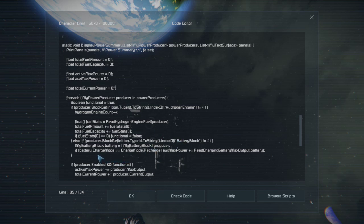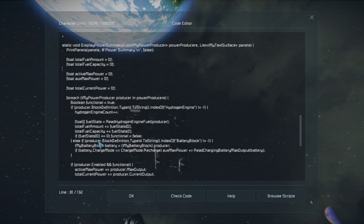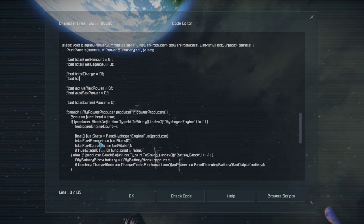First thing we need to do is read the battery charge — how much is actually on the battery. I'm going to add variables: total_charge_amount equals zero F, total_charge_capacity equals zero F. These are what we're going to be adding to down here. So total_charge_amount += battery.CurrentStoredPower. I don't remember if that's what it's called — it's probably not.